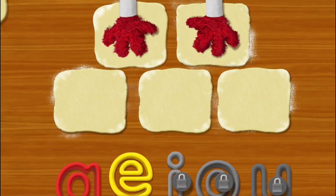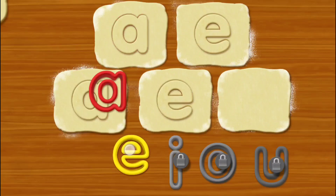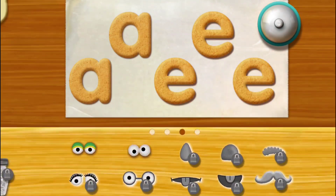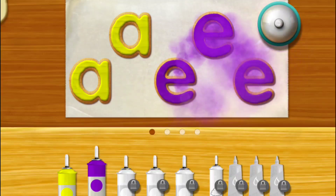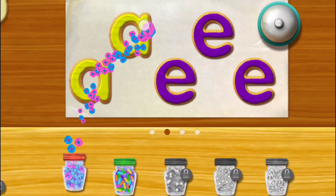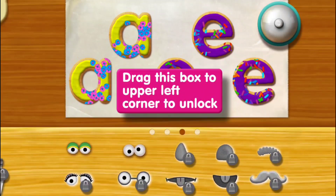First, Chef Elmo will spread out the dough! A! Like in E! A! E! Time to decorate, I love it! Look at all the different color icings you can choose! Elmo loves that there are so many different toppings to choose from!